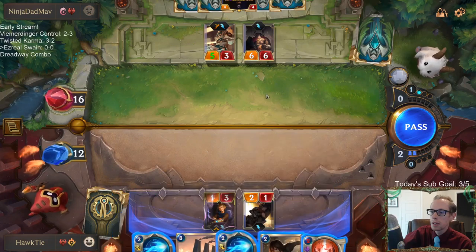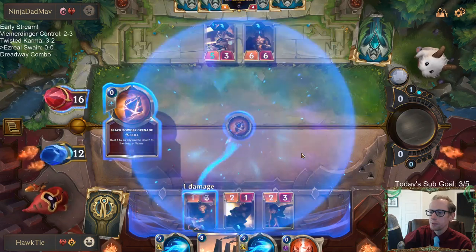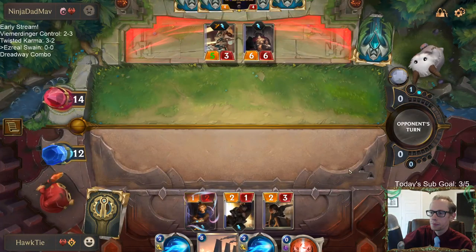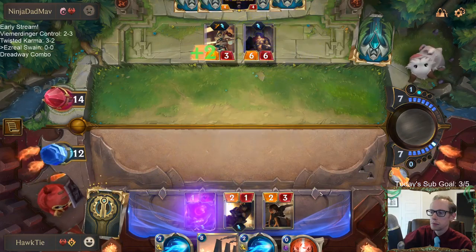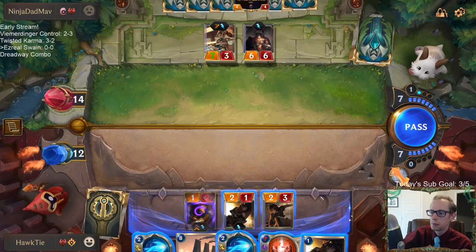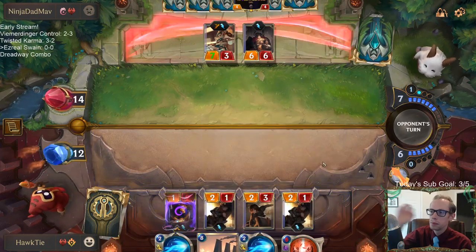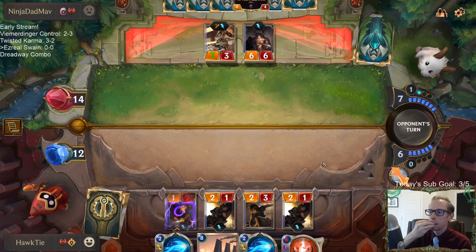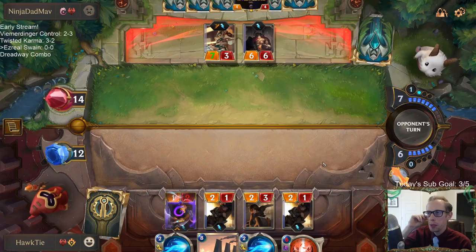That's annoying — that's going to stun my Ezreal. That's annoying. Man, it's our Reckoner that's really good. I think I need a Thermogenic Beam for Reckoner, but I also kind of don't want to use Thermogenic Beam.